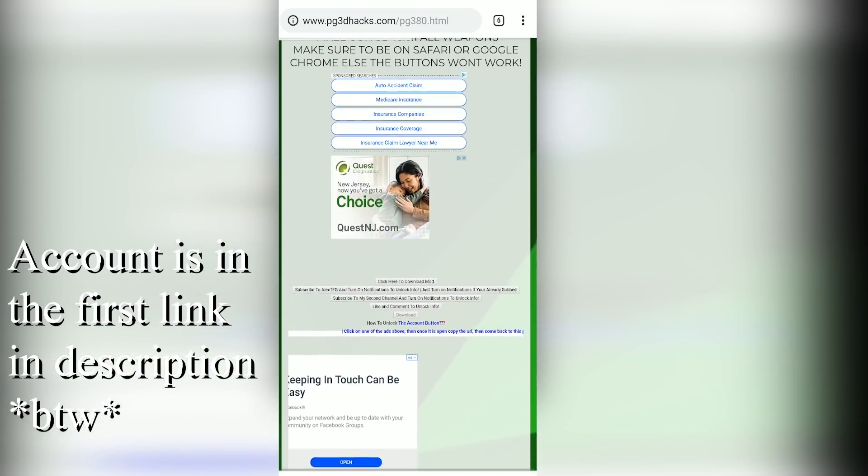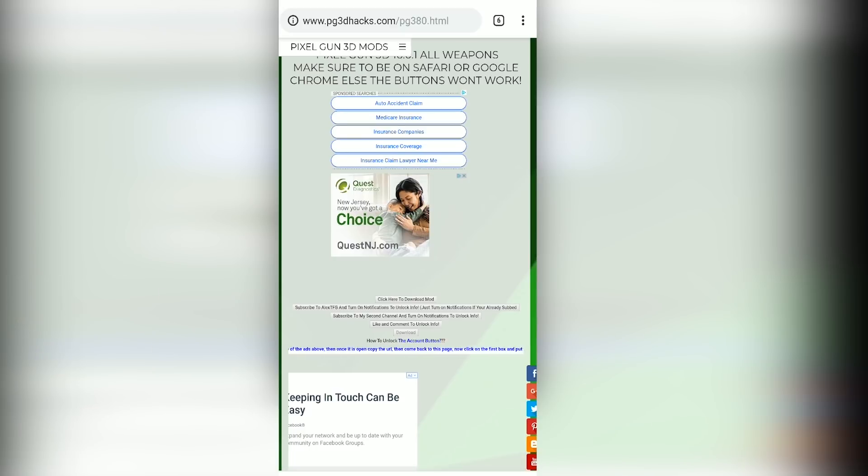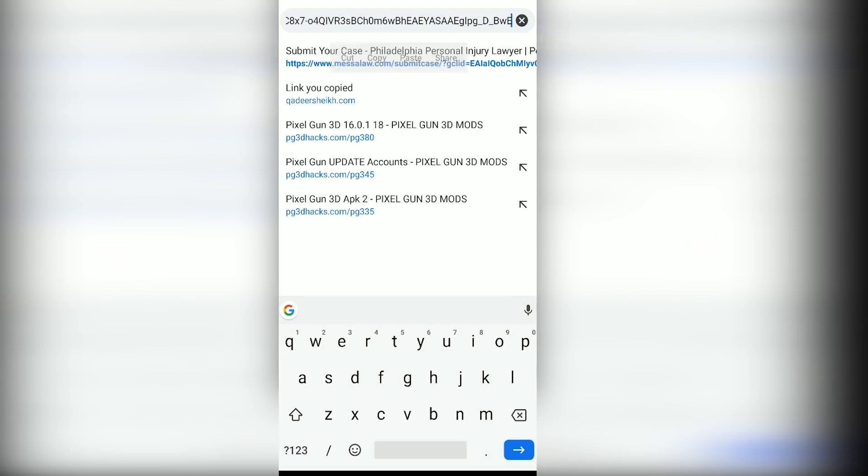I'm going to teach you guys how to get the account on 16.1.0. I'm doing the website part first so I can show you guys really quick. Pretty much just click on this ad right here, or any other ad, click on this arrow, then copy the link of the ad.